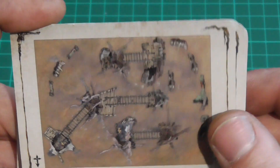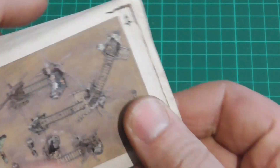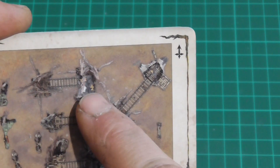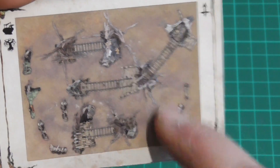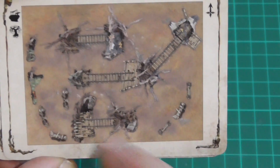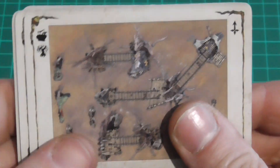Then we have the mission cards. Whenever you play Warcry, these came in the core boxes. You have your terrain-placing cards — you figure out which way is north and it shows you basic pictures of the terrain from this particular box — rope bridges and all. It's quite an interesting layout, looks like train tracks from above.